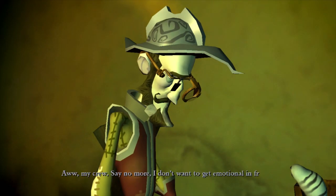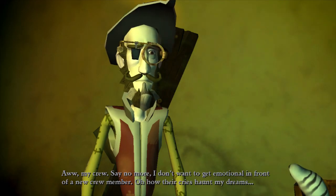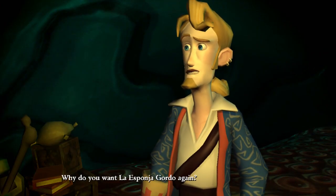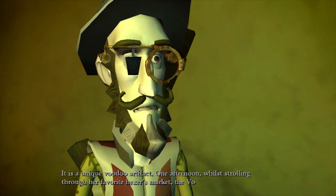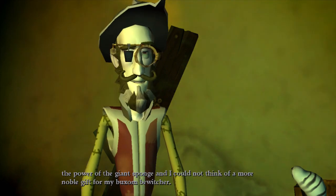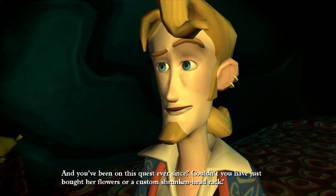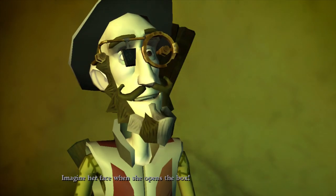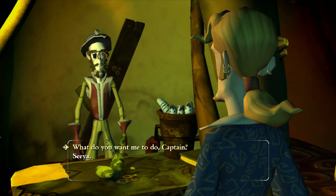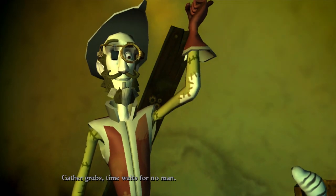He asks why we want a sponge — a Grunde. 'It is a unique voodoo artifact. The voodoo lady mentioned the power of the giant sponge and I could not think of a more noble gift for my box on bewitcher.' He's been on this quest ever since. Couldn't you just water flowers or a custom shrunken head rack? 'Imagine her face when she opens the box!'